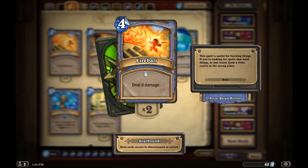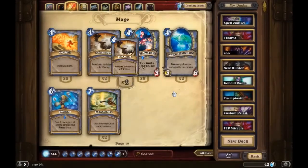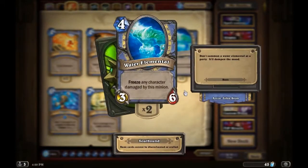Fireball is in every single Mage deck — if you don't use this card, you're doing it wrong. Polymorph is another card that's run in pretty much every Mage deck. I don't really know why you would not run this card — it's like Hex for Shaman, you just have to have it.